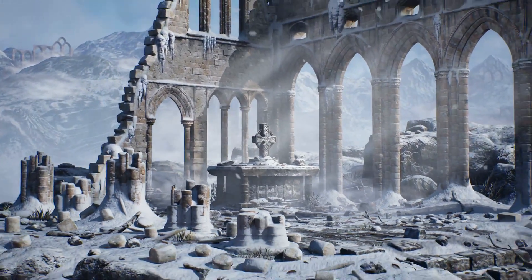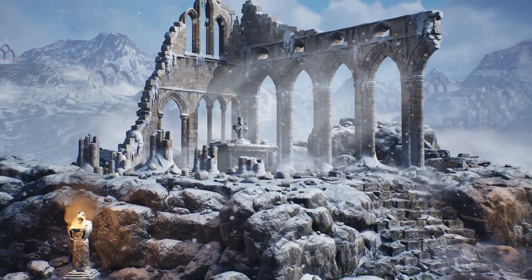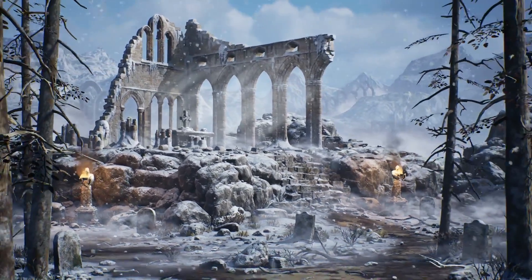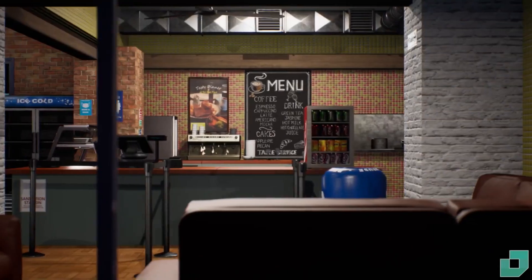We also have the Modular Gothic Temple, which looks like it would be good for a souls-like game. It includes two maps — a gothic temple and an overview map — along with three particle effects: fire, snow, and smoke. In total it contains 133 meshes.